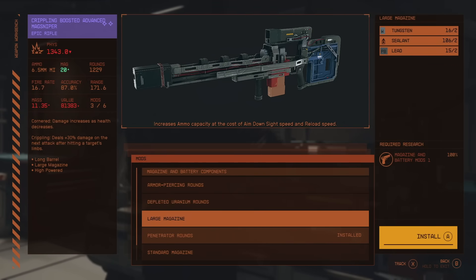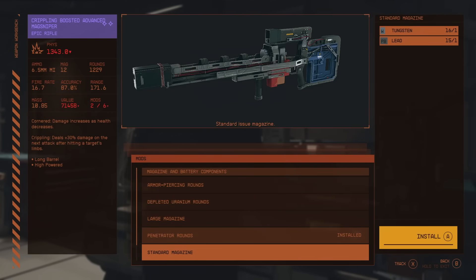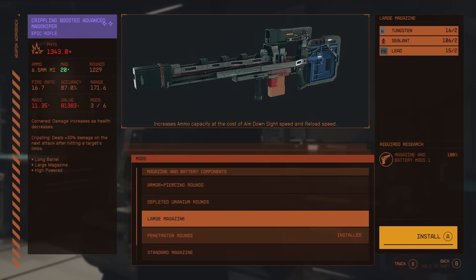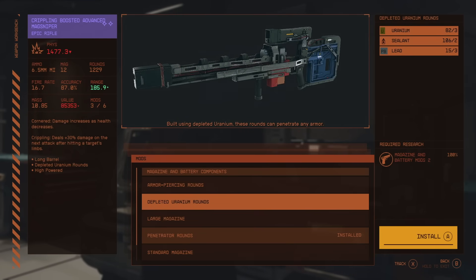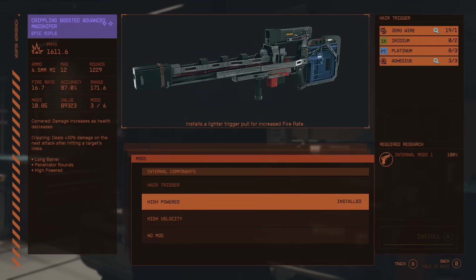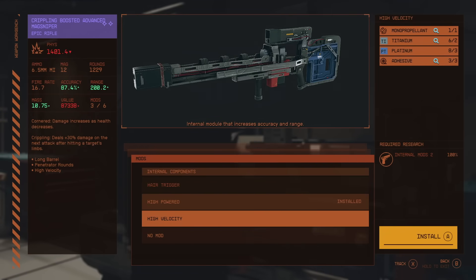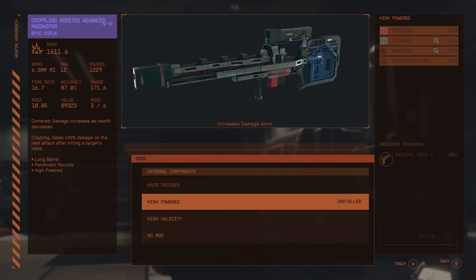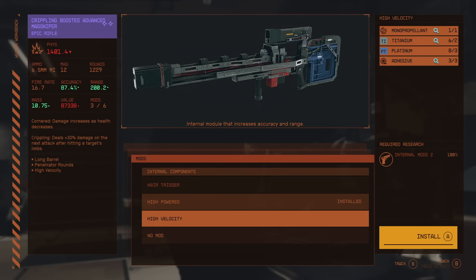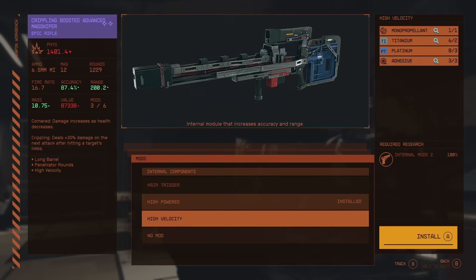Did you know there's a way you can reliably test your overall DPS in Starfield to compare different weapons or even different weapon mods against each other? You can do this anywhere and anytime, wherever you are. I like this trick a lot because even though weapons do provide some basic damage numbers on their tooltips, those numbers don't really tell the whole story — especially when you consider stats like crit chance, critical damage, or armor penetration. But with this trick, you can easily test any weapon to see how it really performs.